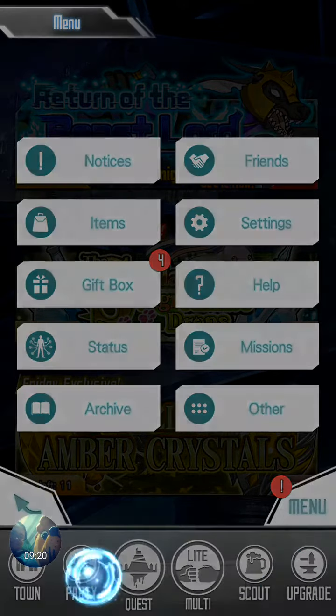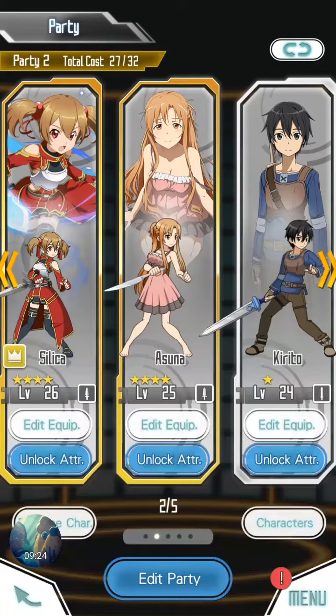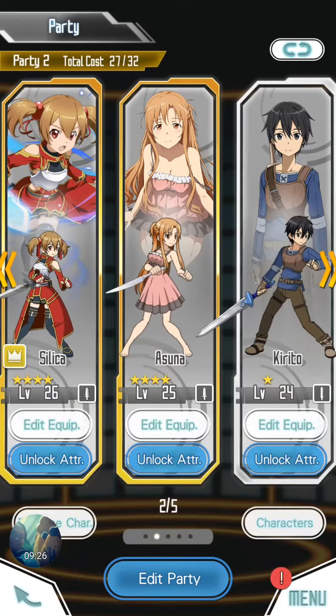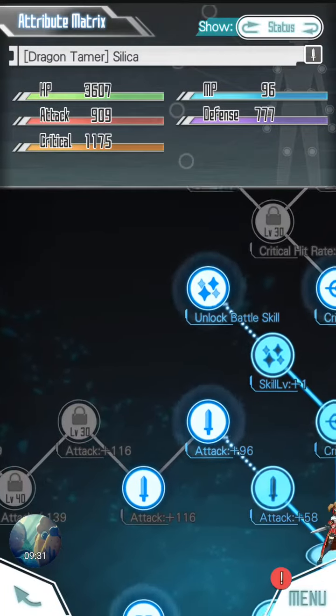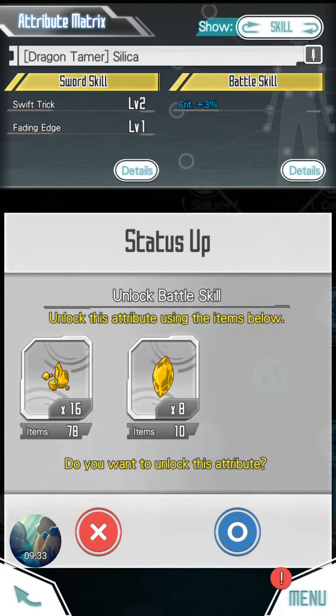For skill shots you need to go to party and then use unlock tributes to see what stuff you can unlock - unlock better skills.